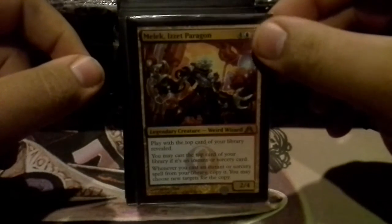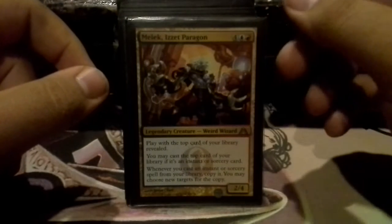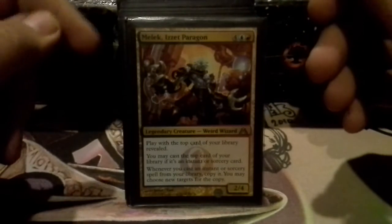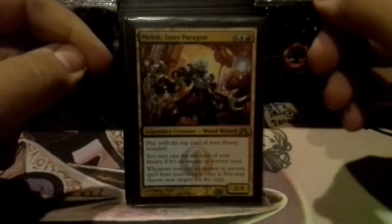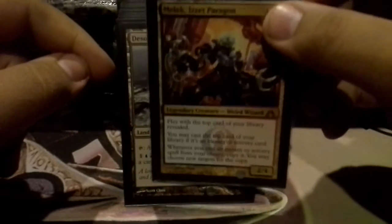Is it Paragon? So he's six mana for a 2/4. I can play the top card of my library revealed. I can cast the card if it's an instant or sorcery, and whenever I cast an instant or sorcery from my library, I get to copy it and choose new targets. So he's really cool.